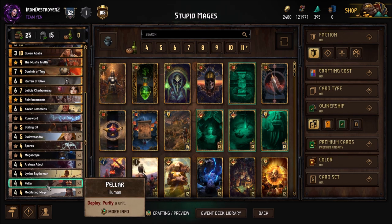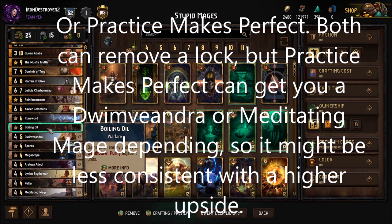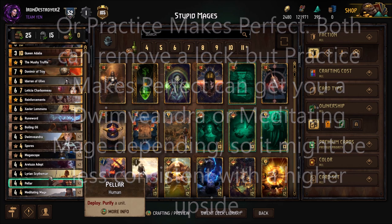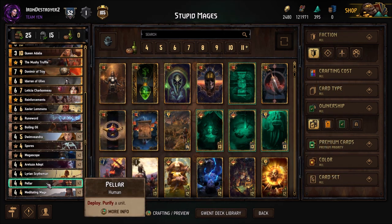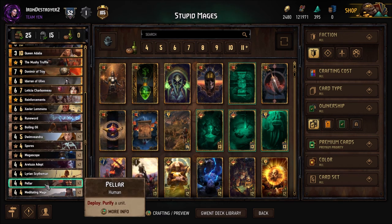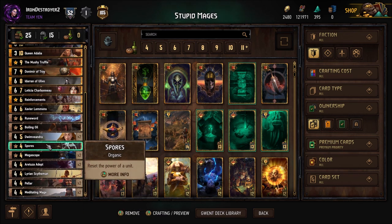Boiling Oil and Leticia — these are the slots you have the most flexibility with. I like these choices though. I have the two Meditating Mages, so yeah.